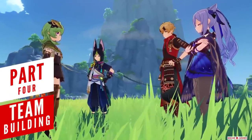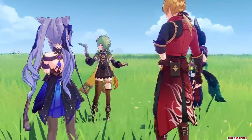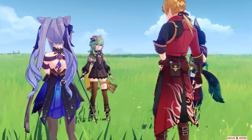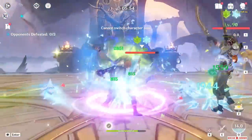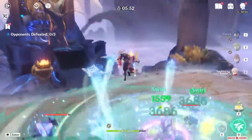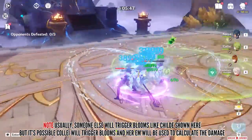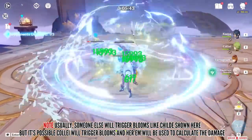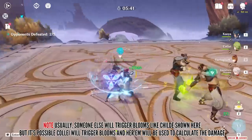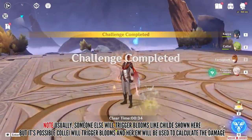When it comes to team building, you don't really create team comps around Collei because she's a support character — she's there to help achieve whatever you're trying to do. In Bloom teams, she will help produce Dendro Cores on the ground. If nobody activates Burgeon or Hyperbloom, or if too many Dendro Cores are produced, they will expire and explode. If Collei was the one who triggered the Bloom reaction creating the Dendro Core, her Elemental Mastery will be used to scale the damage.